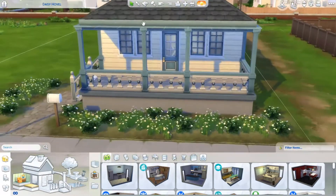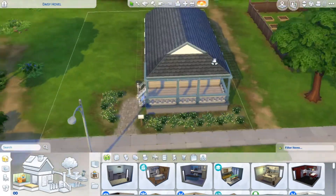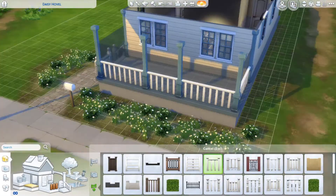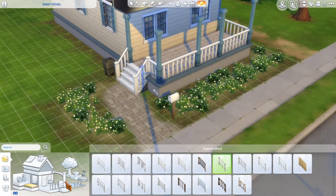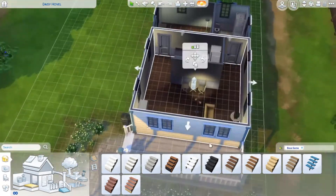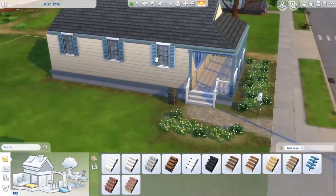Hi everybody, it is Max McIntoshes back again for another video. This week I'm renovating another Willow Creek lot. This lot I'm renovating this week is called Daisy Hovel. It's a simple starter home that I just wanted to renovate because I didn't like the layout of it. I thought it was really strange.